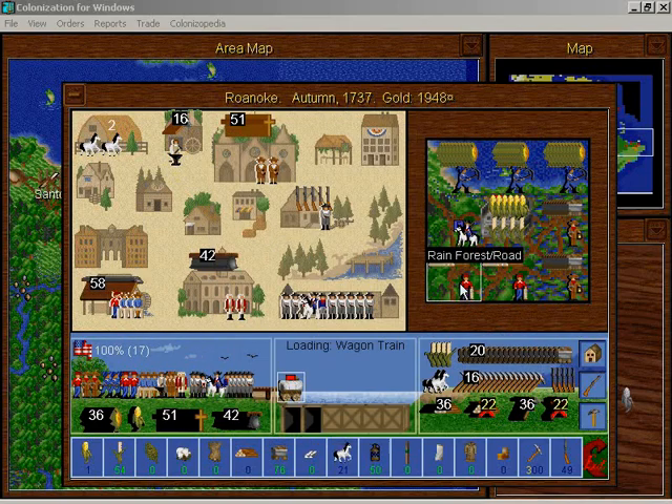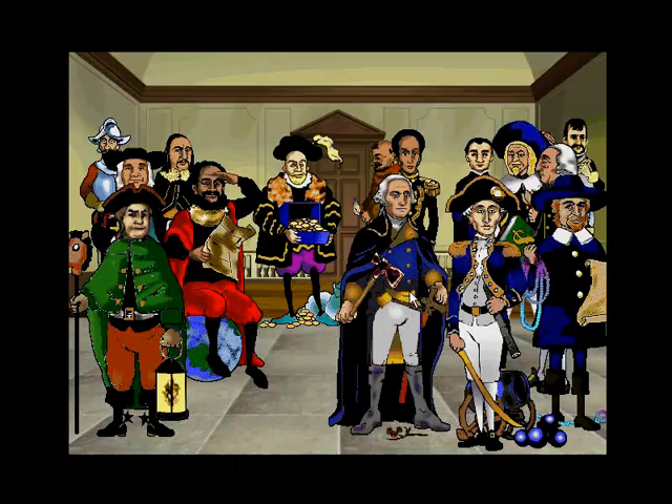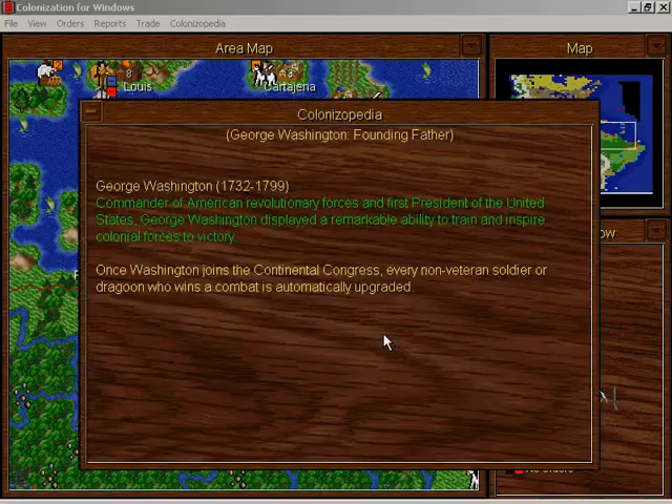This guy's gotta get lumber. George Washington has joined Congress — excellent! There he is, looking pretty ridiculous. What is that, holly? There's a twig at his feet. This has gotta mean something.